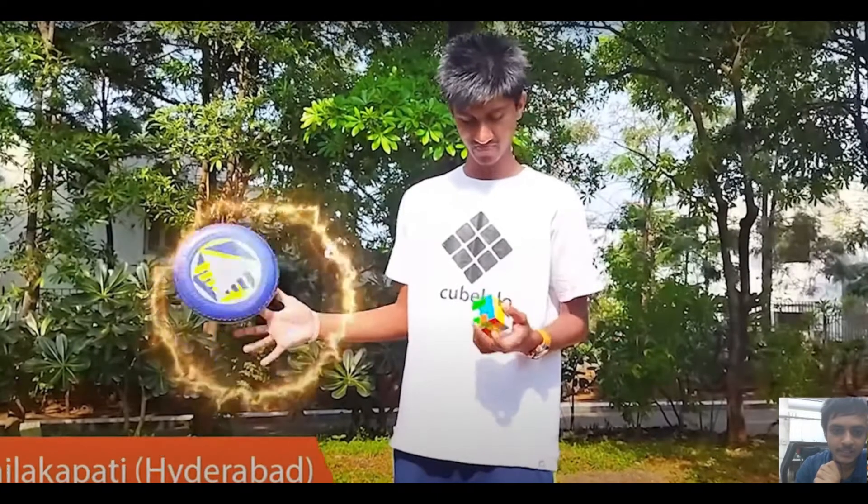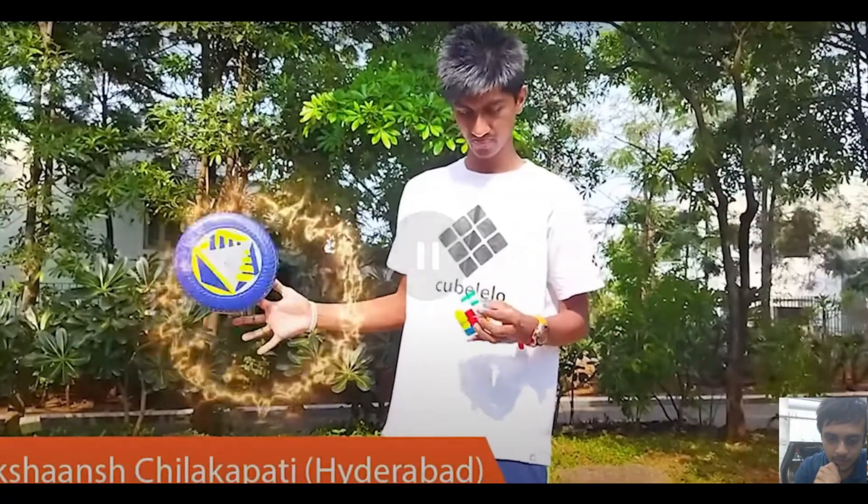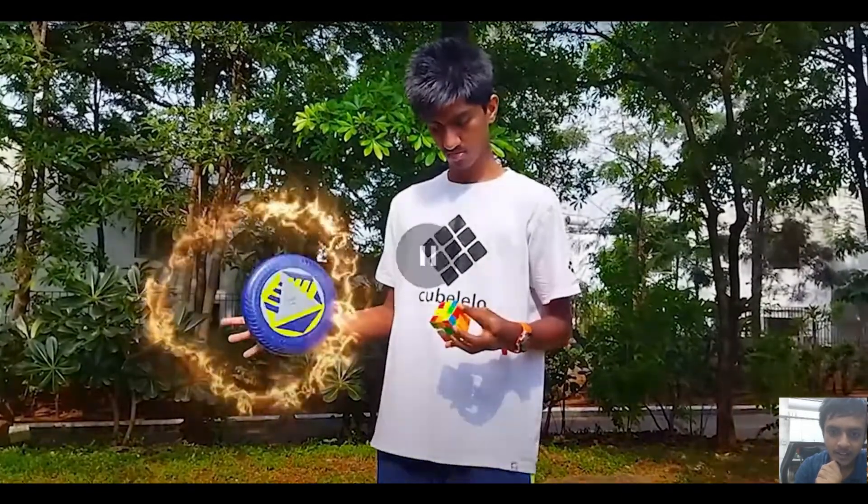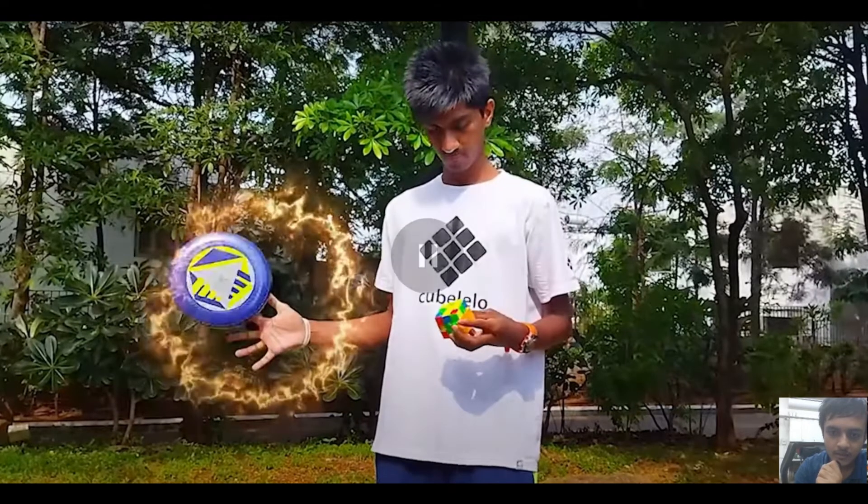Akshanj with a frisbee. We can see in the background it's a bungalow area, he's in the middle of the park. There is a bit of editing — there isn't fire on the frisbee. He's wearing a white cube lelouch shirt which is a good idea because he's out in the sun. He's doing OH on his left — tough to follow because the sun is hitting on the stickerless cube, but he's doing white cross. Yeah, good solve — he's doing edge control, that's what I'm liking about this solve.